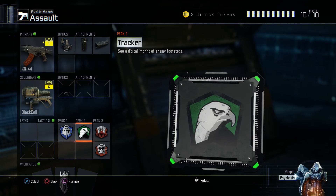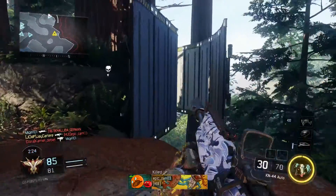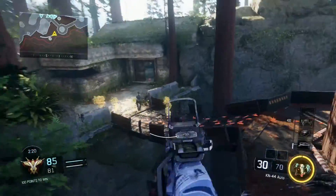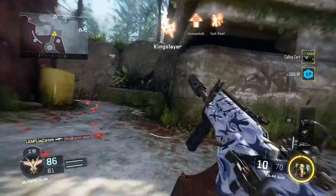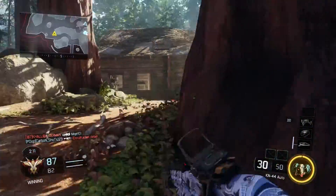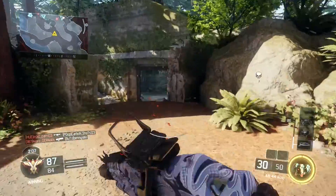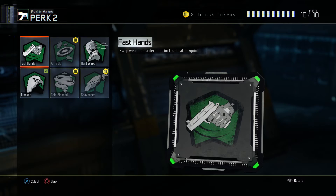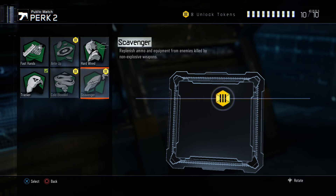We've got Tracker because most of the Perk 2 options are quite underwhelming. I don't think we need Fast Hands because you shouldn't be doing loads of running with an assault rifle — that works better with an SMG. Plus you can't even switch to a pistol quickly if you're out of ammo, since your secondary is the rocket launcher.